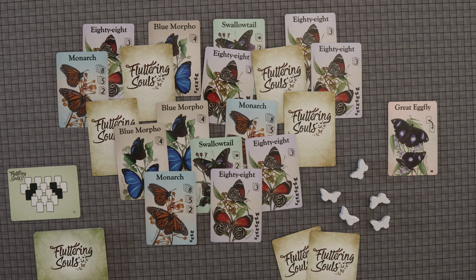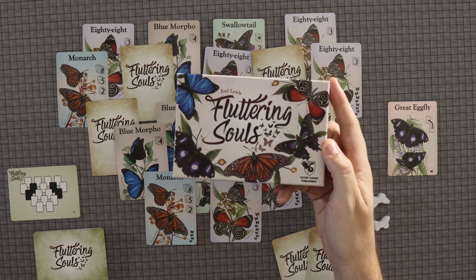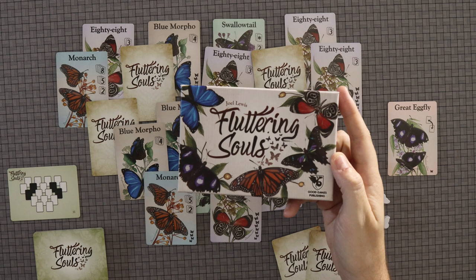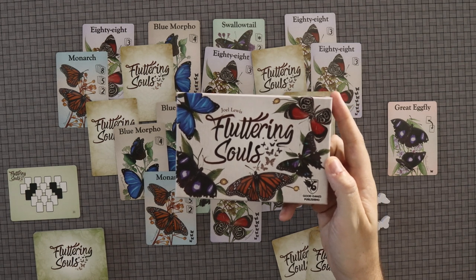Welcome folks to the Hung Gamers, back with another game review. Today we are talking about Fluttering Souls, designed by Joel Lewis with art by Dahana Louise Watson, and published by Good Games Publishing.